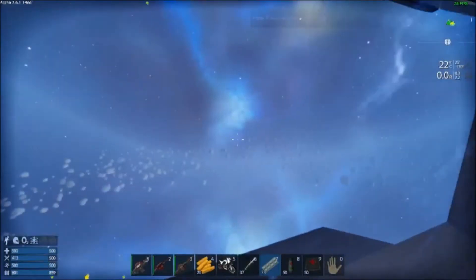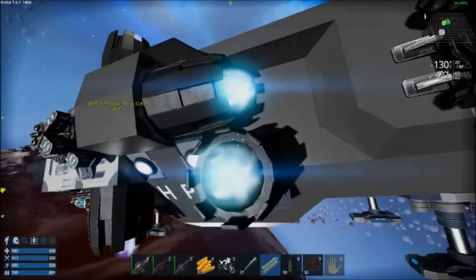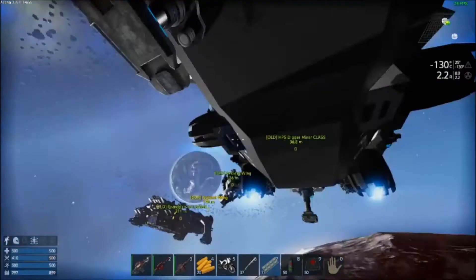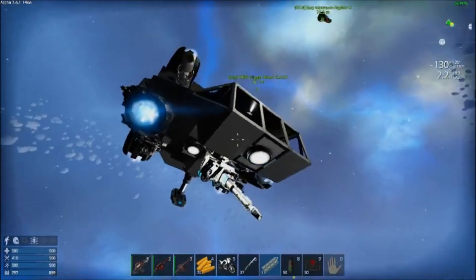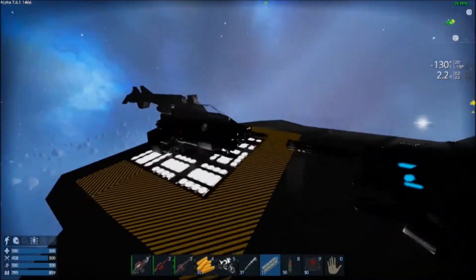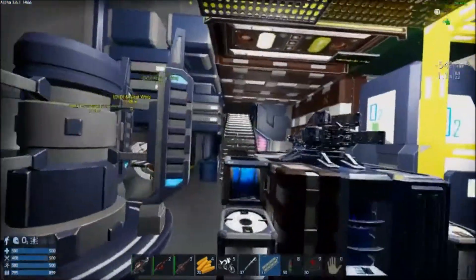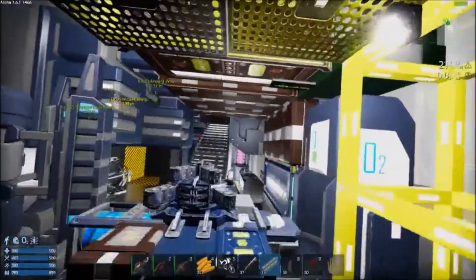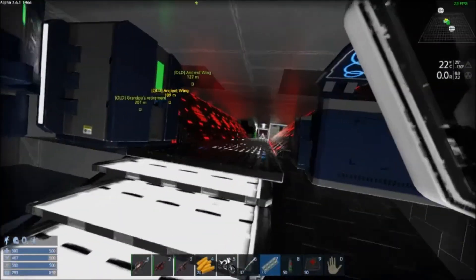Let's see what else there is. So no garden unless it's right there. He's got his SV, the miner — let's see up here. Okay, I don't think there's a food area.